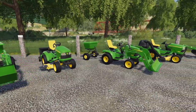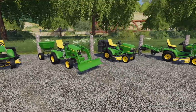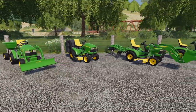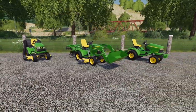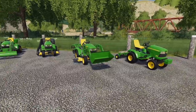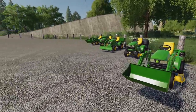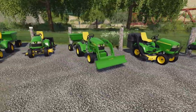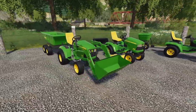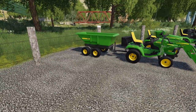This is JA Modding's John Deere 748x Mower Pack, made for all platforms. It includes one tractor with multiple customization options plus 10 different attachments: a mower, a bagger, a grass pickup, a front loader bucket, leveler, plow, cultivator, fertilizer spreader, and a tipper trailer. We have so much to do today.